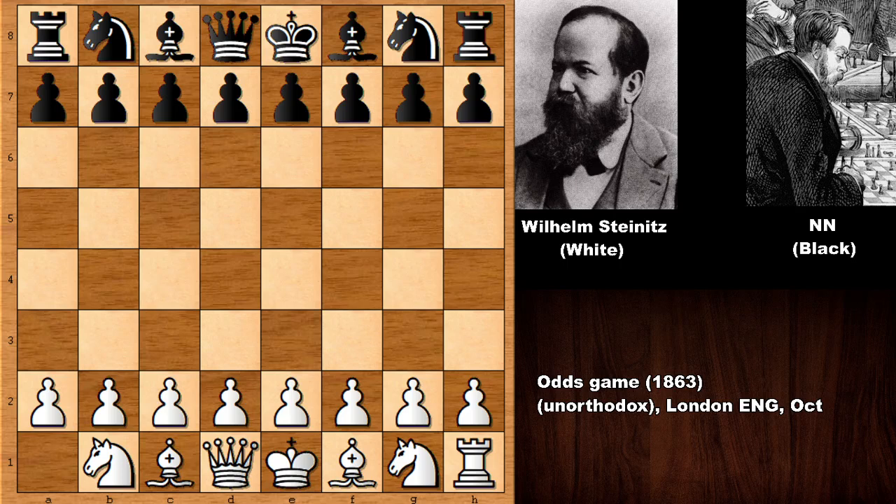Hello everyone and welcome back to another MHC chess game by Wilhelm Steinitz against his unknown opponent who has the black pieces. This chess game happened in 1863 in London, England, and this is actually a Rook odds chess game — Steinitz surrendered his whole Rook before the game, so he's playing without one of his Rooks.